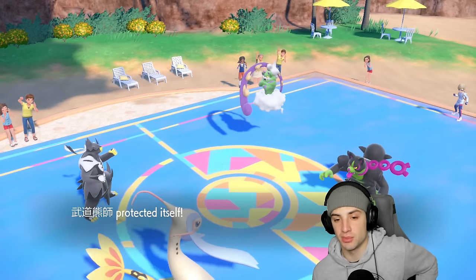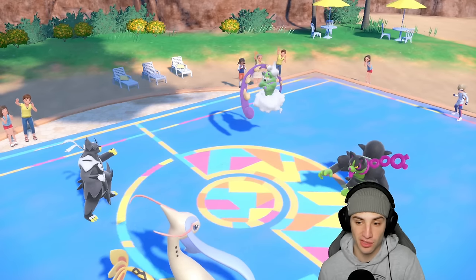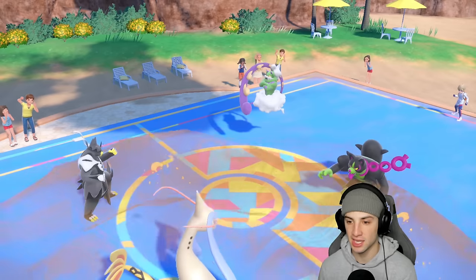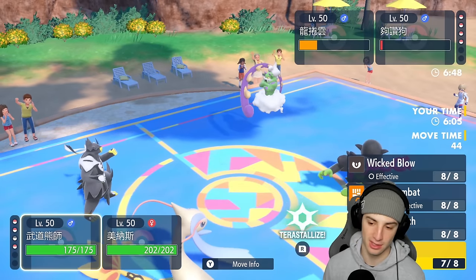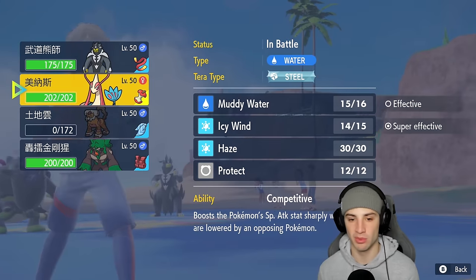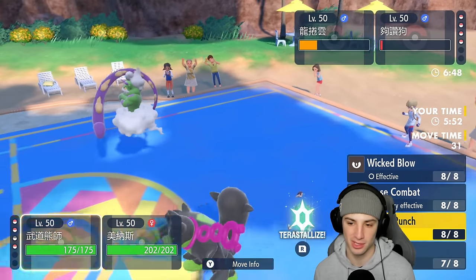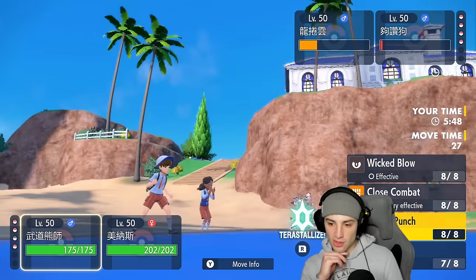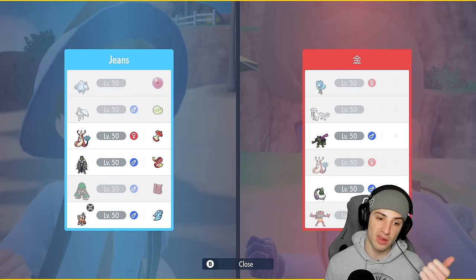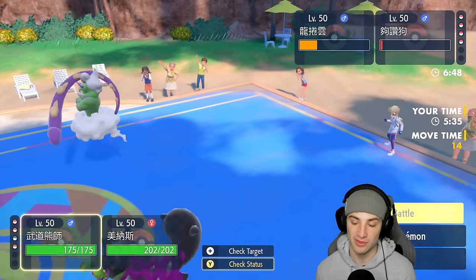Close Combat doubles down into Urshifu, which we block. Muddy Water flies but doesn't KO Okidogi — that hurts. I could Terastallize into Dark or swap to Rillaboom. I think the play is to Sucker Punch with Focus Sash. I might need to save my Tera for Rillaboom in case Scream Tail is in the back end. Going Sucker Punch, and just Icy Wind in case they swap Pokemon — keep that speed drop cooking. Sucker Punch lands, bye bye Okidogi.